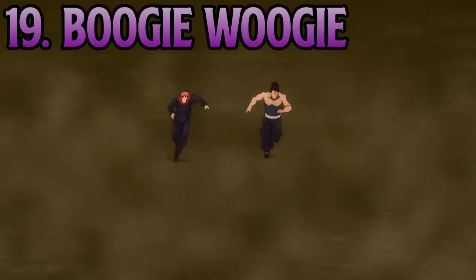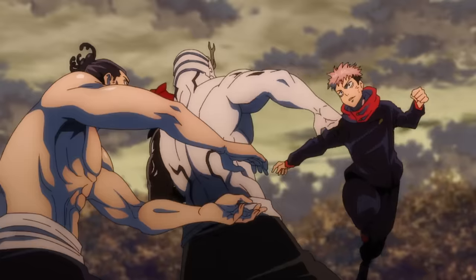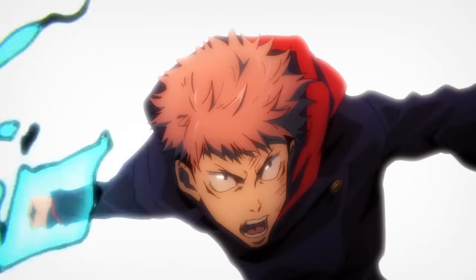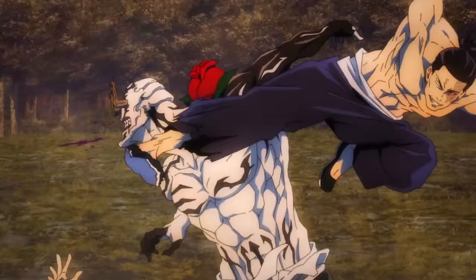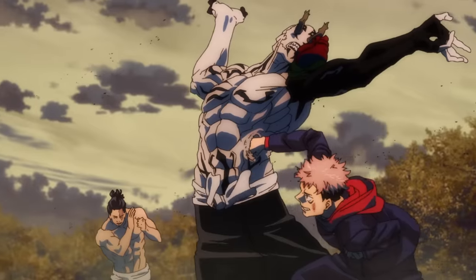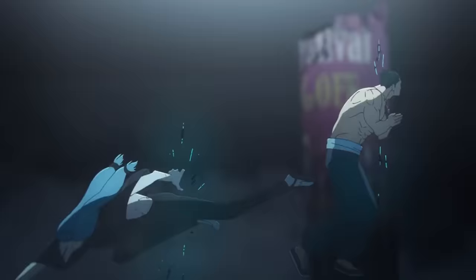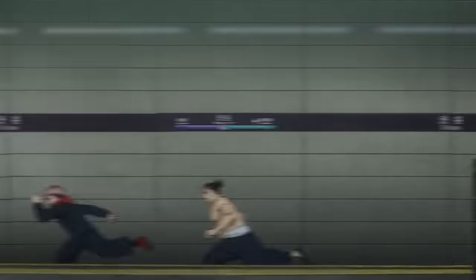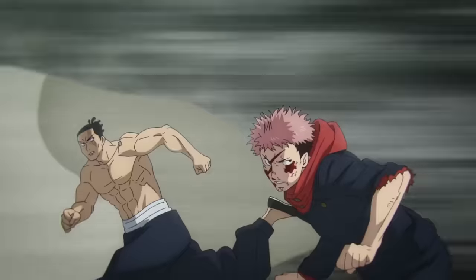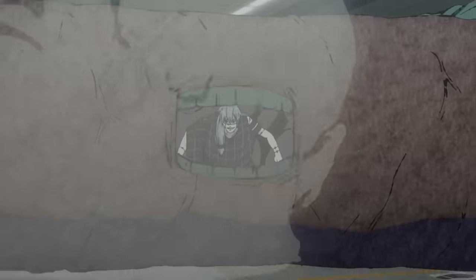At 19, we have Boogie Woogie. It allows the user to switch any two objects with Cursed Energy if they are in the user's immediate area. This can be Cursed Tools, Cursed Spirits, Sorcerers, and even objects infused with Cursed Energy like rocks. This ability is best used in conjunction with another sorcerer, as it allows the two of them to work synergistically, and having more options increases the complexity of the technique. It was this technique that allowed Toto and Yuji to push Hanami into a corner and beat Mahito during the Shibuya incident. It is among the most flexible and easy-to-use techniques in the series, but it offers zero offensive power. This means its success is 100% dependent on the user's intellect and creative thinking, meaning it is a worse technique for worse sorcerers, whereas a lot of the techniques we're talking about today are good regardless of who is using them.